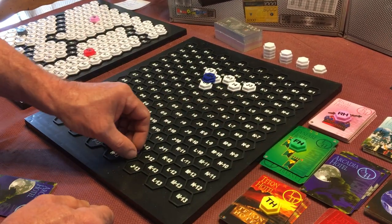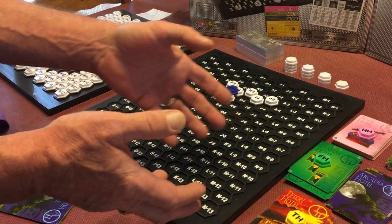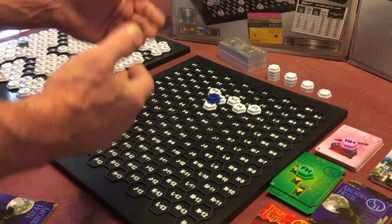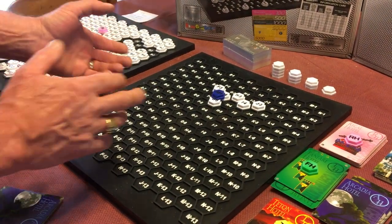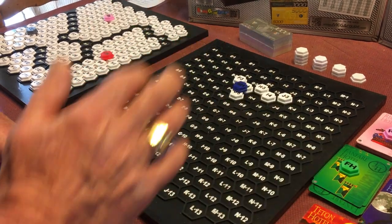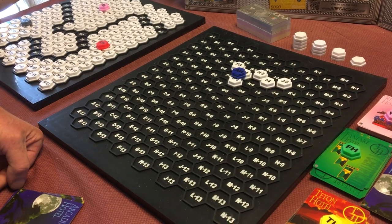This continues throughout the game over the whole board — it's such a large board that companies spread all over and different games are essentially happening in different places. A company becomes safe when it reaches 21 tiles; it can't be taken out by any other company after that. It can still take out other companies, but it cannot be eliminated itself.